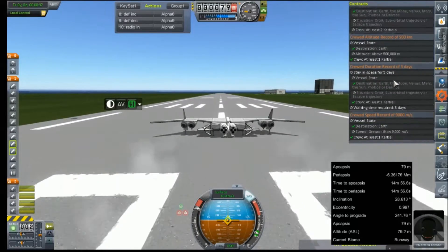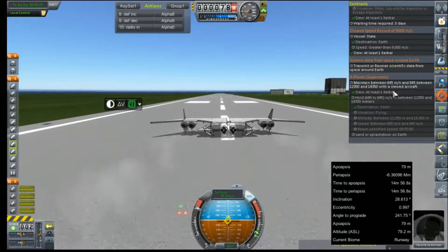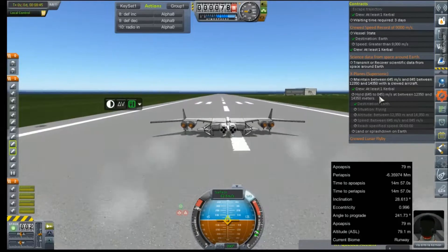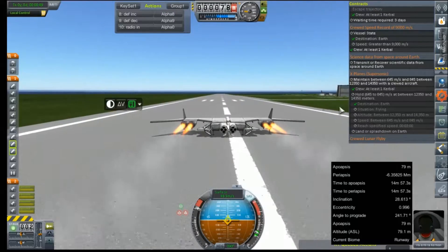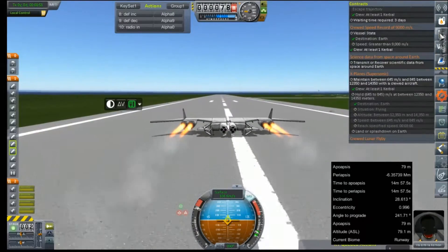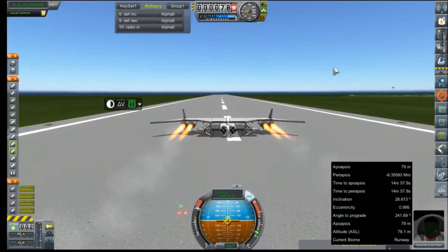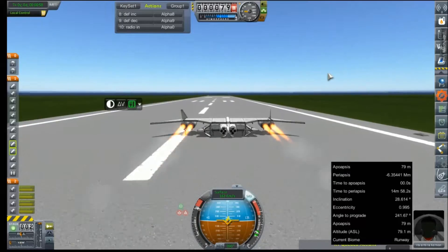While we're letting this cruise down the runway and gather some speed, I'll make sure to not pay attention so we hit a light or something. Hold between 6.45 and 8.45 meters per second at an altitude of between 12,350 and 14,350 for three minutes. If you've watched this channel at all before, you know I particularly dislike these contracts.